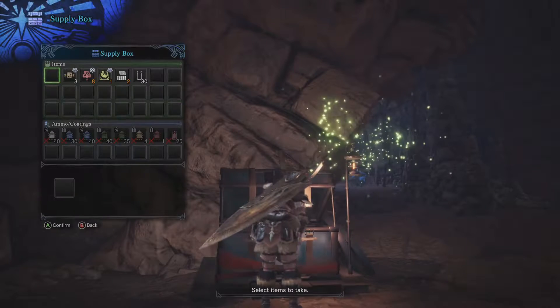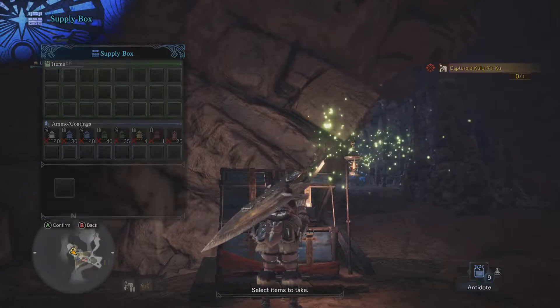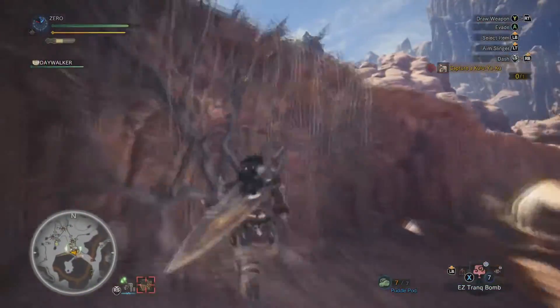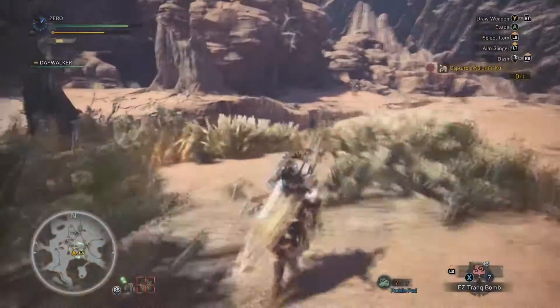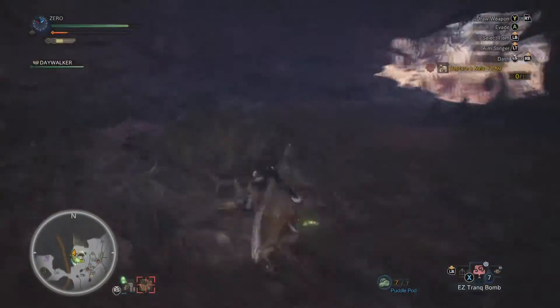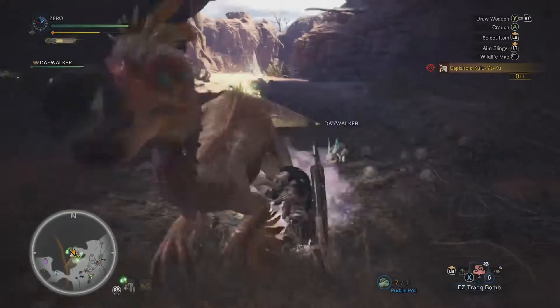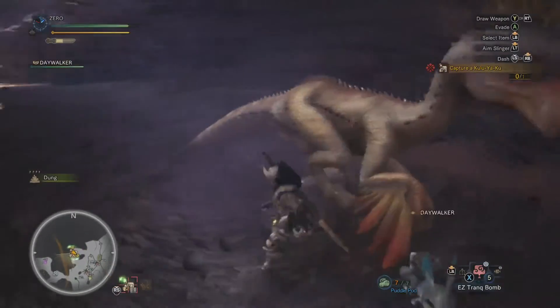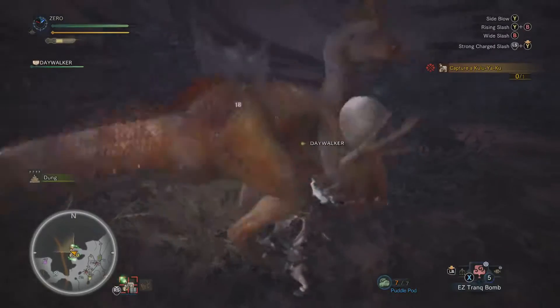As soon as you start the mission, go ahead and check this chest. You're going to want to grab the main two things: the sleep bomb — whatever they call it — and the trap, the easy trap. Once you weaken the Kulu-Ya-Ku enough to get him to limp, he's going to limp back to his cave. I'm not sure exactly what these bombs do — they didn't really seem to have any effect.